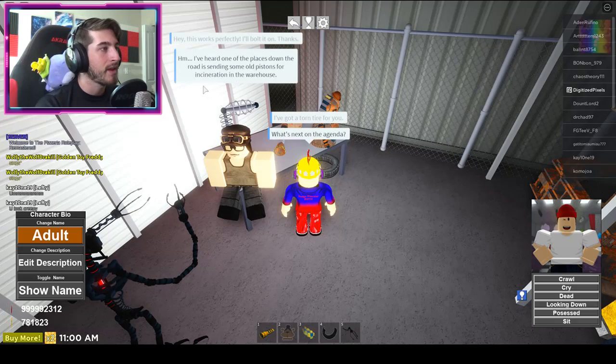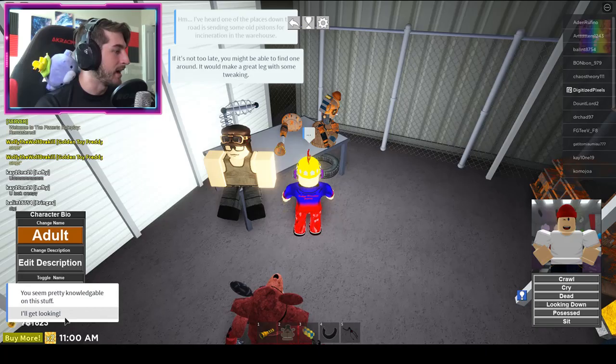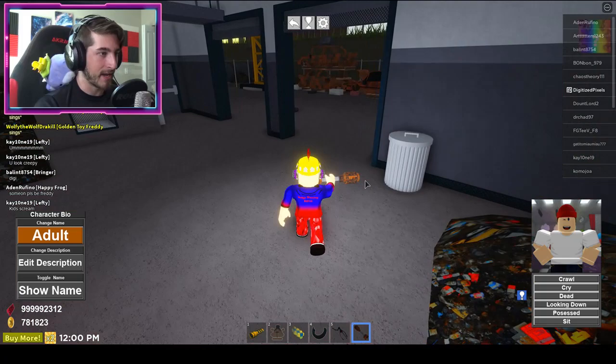'I've heard one of the places down the road is sending some old pistons for incineration in the warehouse. If it's not too late you might be able to find one around — it could make a great leg with some tweaking.' To get the piston, go into the warehouse right over here, go to this side, and click on this button. A piston will pop out — click on it.